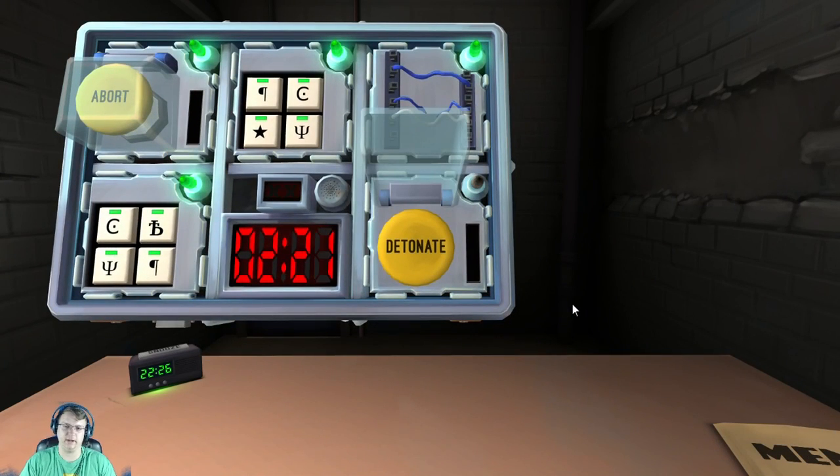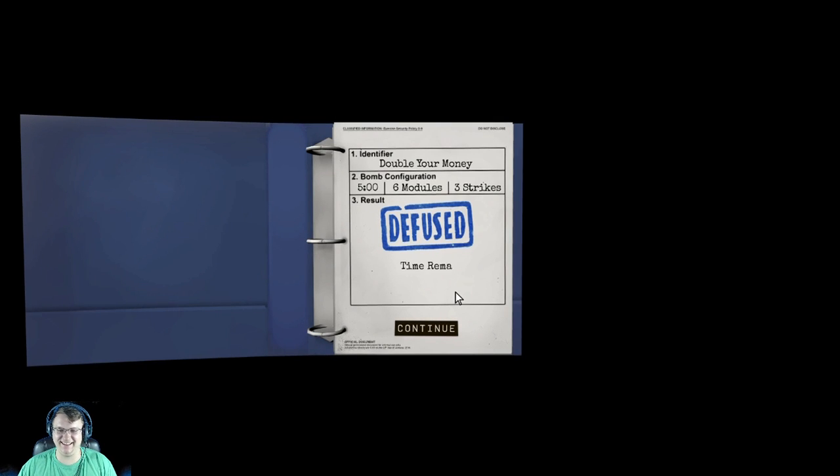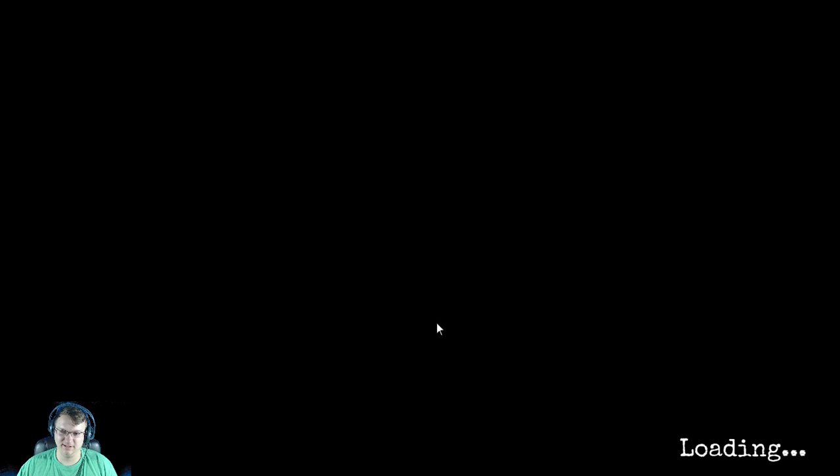Last button: yellow detonate. Blue — one battery. If there's more than one battery? No. If white? There aren't two batteries. The button is yellow, so hold it. The strip is red. Release when there's a one in any position on the countdown timer. Got it. Boom! Actually... yes, we died. Success.